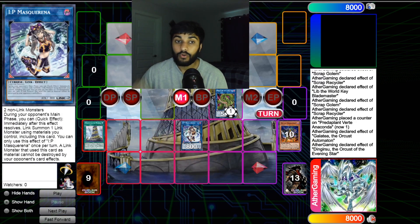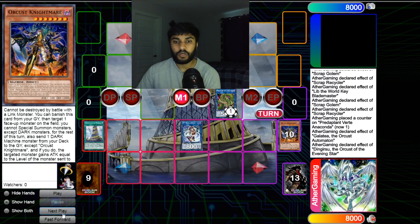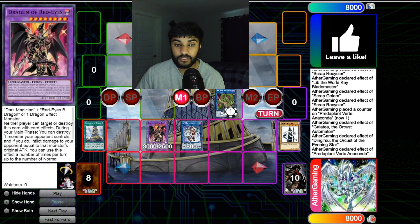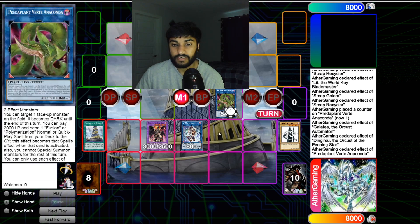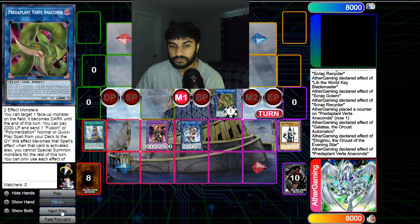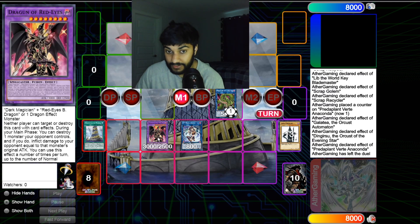We turn Ding Gear Suit and Nightmare into either IP Masquerena or another Galatea — personal preference depending on whether you want more disruption with Unicorn or Bomber Dragon. Bomber Dragon works really well because monsters can't be destroyed by card effects. Then we use Anaconda's effect, sending Red Eyes Fusion to fuse Red Eyes and Dark Magician from deck, special summoning Dragoon of Red Eyes. Neither player can target or destroy Dragoon with card effects. You pass your turn with Dragoon, Anaconda, and IP on field.